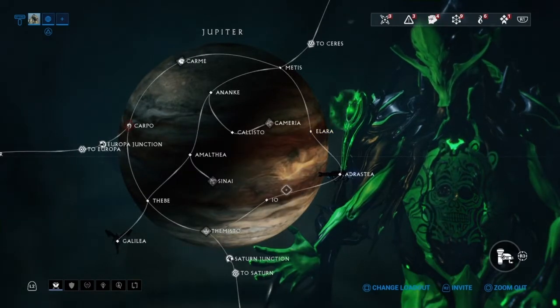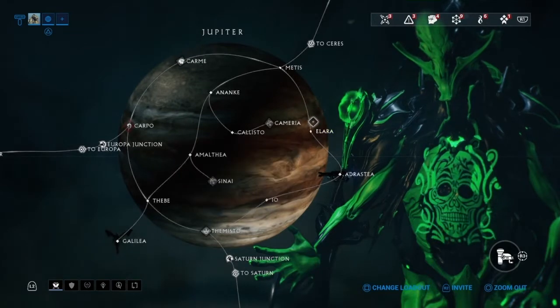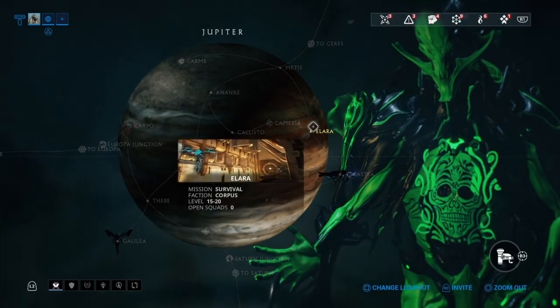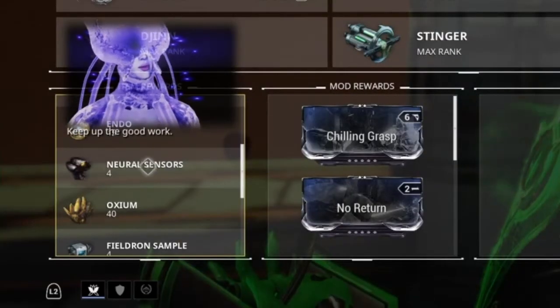The other place is a survival or defense mission — again, depending on your playstyle, you can go either way. Go in, simply kill a bunch of enemies.